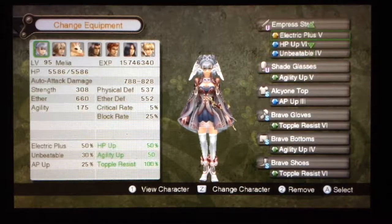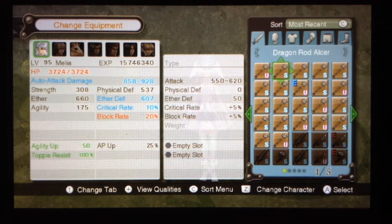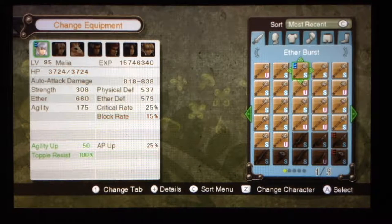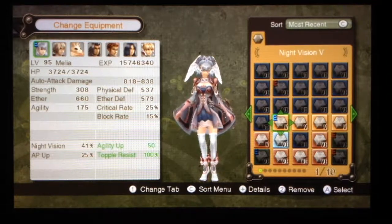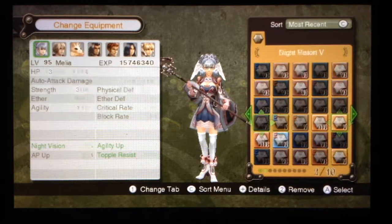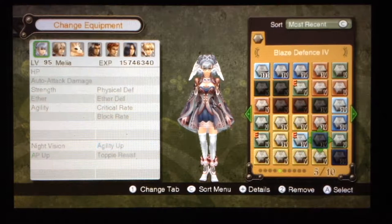We're going to probably switch Melia's weapon. I'm sorry Melia, but I need a 3-slot staff, so I guess I'll go with the Aether Burst. I just need 3 slots because I need the Night Vision. We're going to equip all these Night Vision gems. It should be in a rank 4 — rank 4, red gem, orange gem.